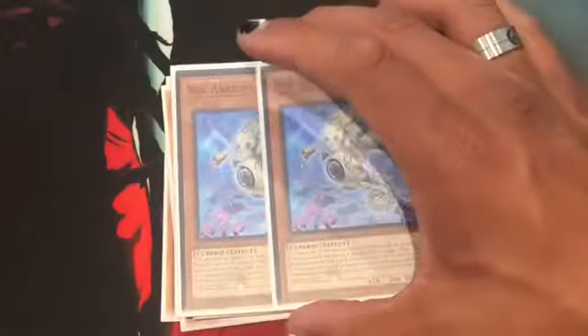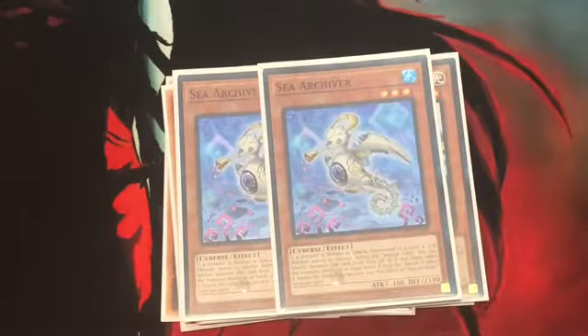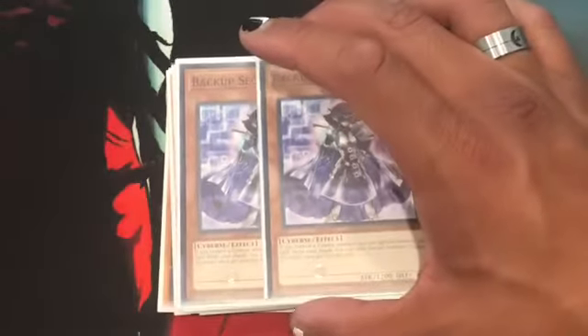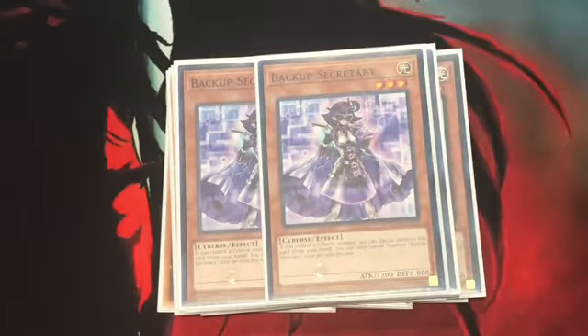Next up, 2 Sea Anchor. If a monster is Normal Summoned or Special Summoned to a zone a Link Monster points to — except during damage calculation — you can Special Summon this card from your grave or from your hand, depending on where it is. Banish it when it leaves the field, and the effect is once per turn. Next up, Backup Secretary — 2 or 3, whatever your preference is for the deck. If you control a Cyberse Monster, you can Special Summon this card from your hand, once per turn.